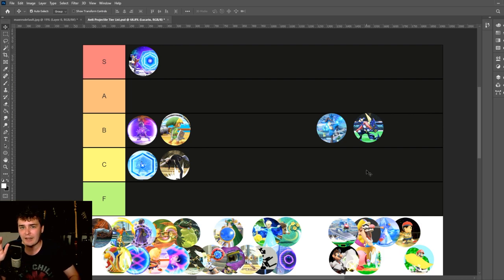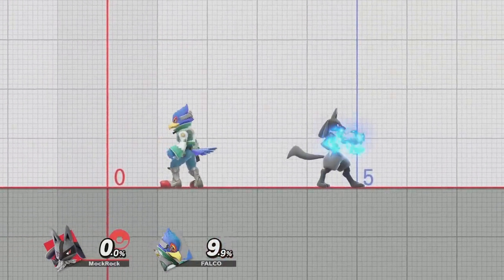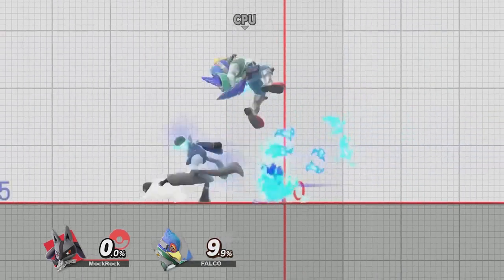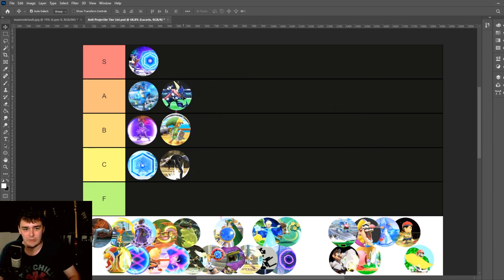Lucario and Greninja — I'll admit these ones are cheating just a little bit. They don't technically have projectile interactivity specifically, but they do have a very long zoom after you counter a move, and there's no real reason for that zoom to exist other than the fact that they can be used against projectiles. So we're going to let them slip in here. I actually think both of these moves are quite cool — we'll put them in A tier.